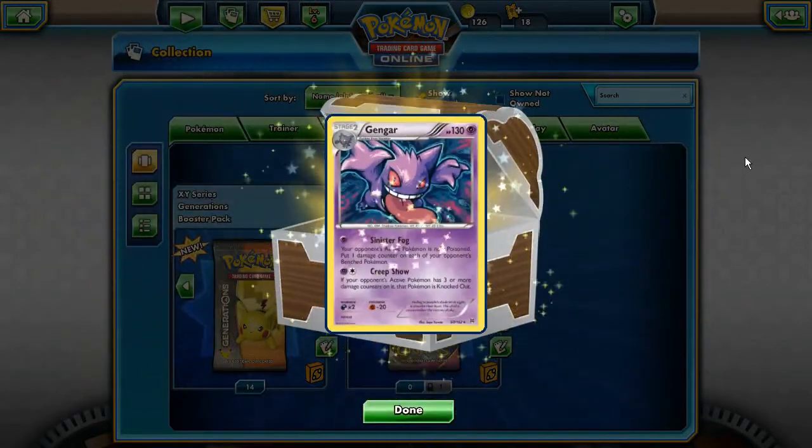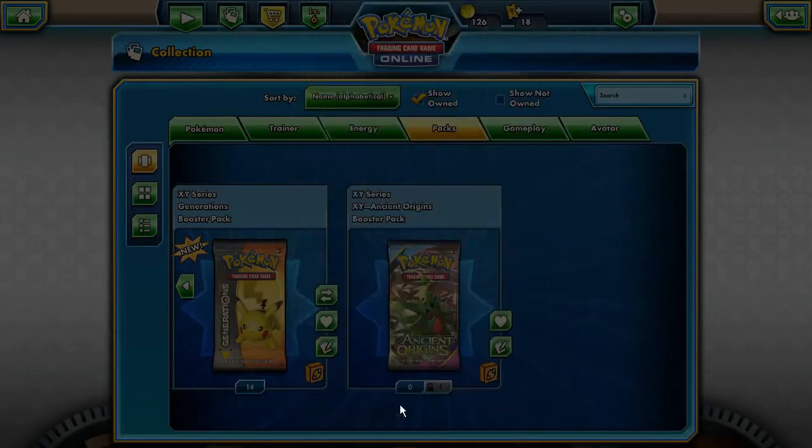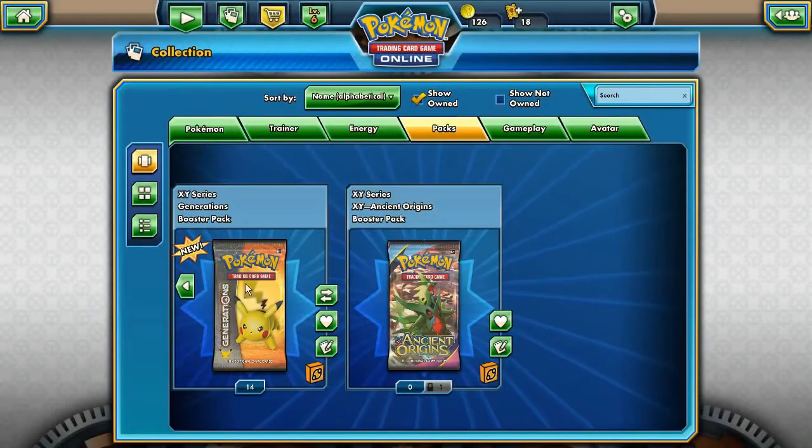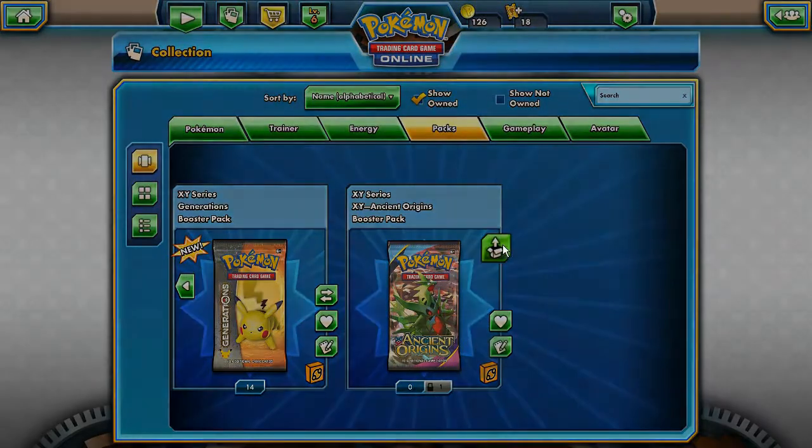Our random card is a Gengar holo, out of Breakthrough or Breakpoint - really nice card. Straight into the Generations and Ancient Origins packs, we'll open all the Generations together.